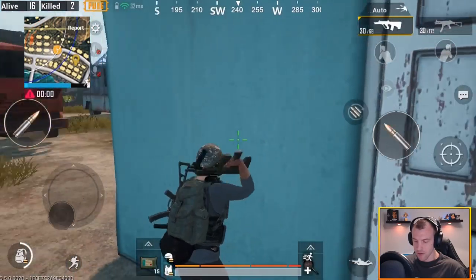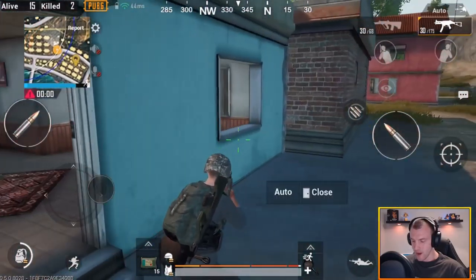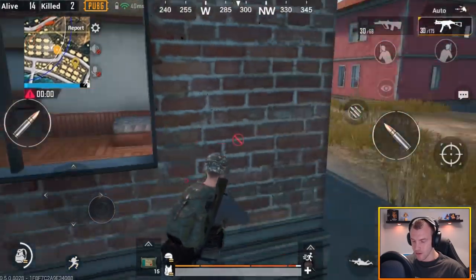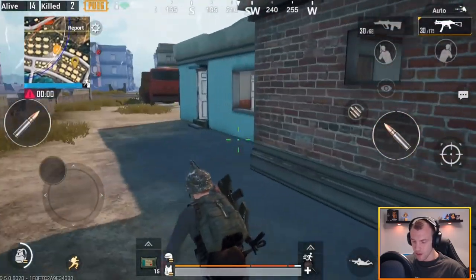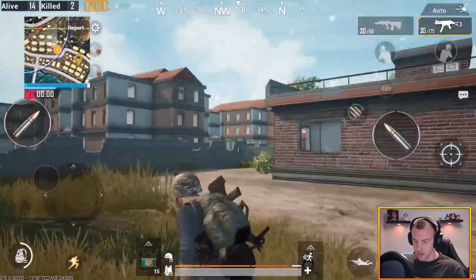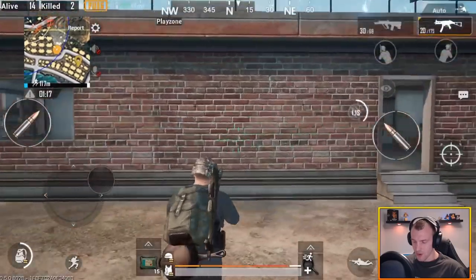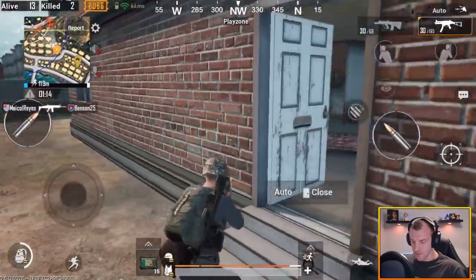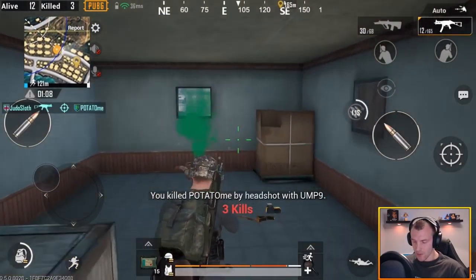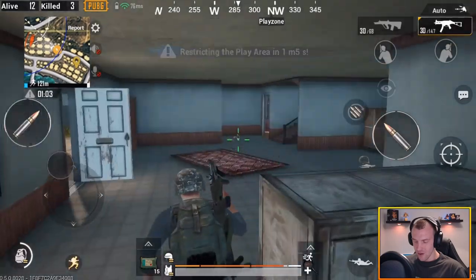I hear a guy running next to us. I'll put that UMP on for the fast fire rate — he's right here guys. I think he's in this house. I heard his footsteps so you guys must have heard his footsteps too. I think he went in that door — there he is! I thought he was gonna come back to the window to look at me. I'll take that kill — wow, he had a Groza. Awesome stuff.